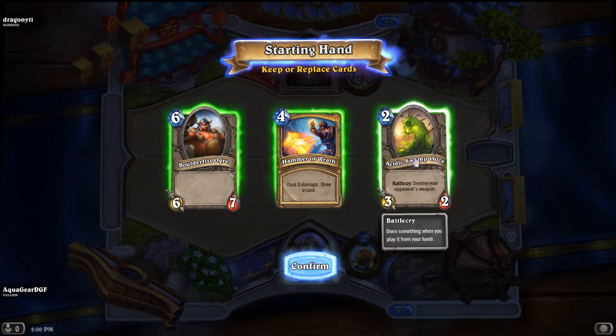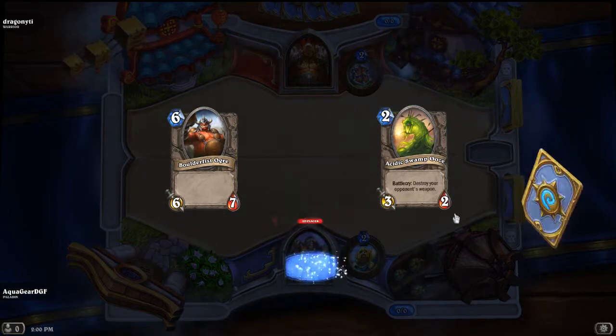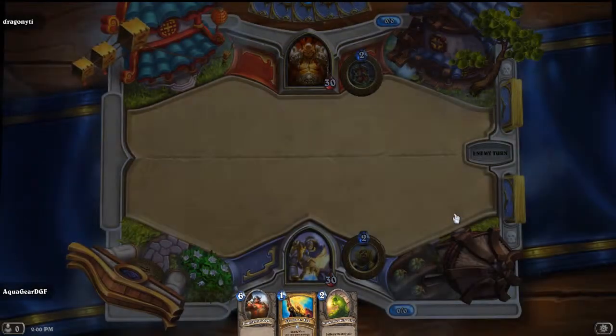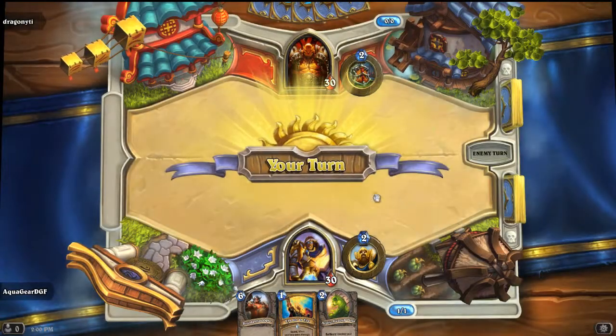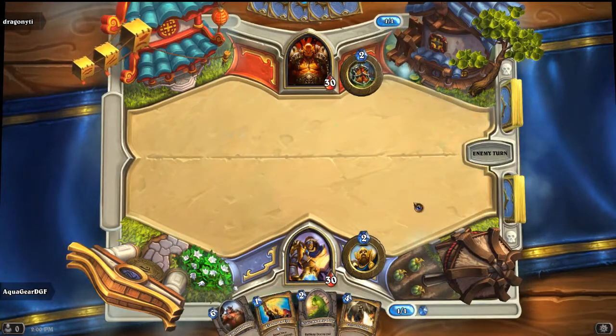I want to keep this one because usually warriors have weapons, so I want to keep that. The ogre is a very good end game card, so I'll just get rid of that and see what we can get. Alright — an eye for an eye, that's a pretty good card. If he has a big attacker out there, I can play that and it'll do a lot of damage back to him. Can't do anything at the moment, so I'll just end my turn.